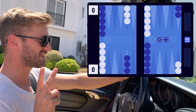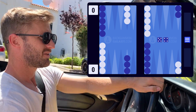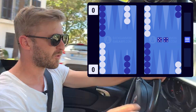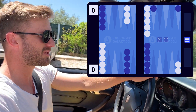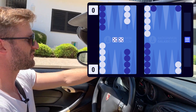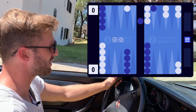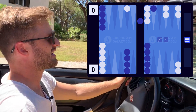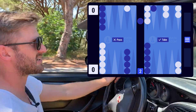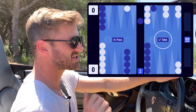Position number two is the classic double-5 early blitz. We open with a 5-4, split the back checkers and bring a builder down from the midpoint. Our opponent rolls double-5, goes for the blitz attack, hits on the ace point, builds the three point, and we fan. Now our opponent has a small double and we have a big take — so that's a double take. This is variation number one.